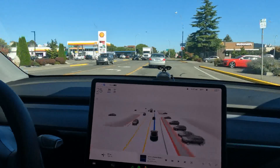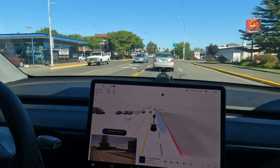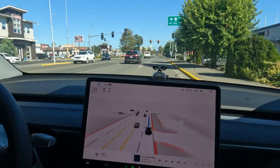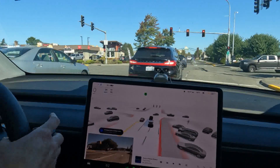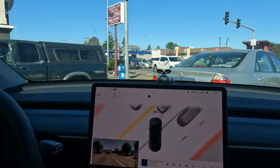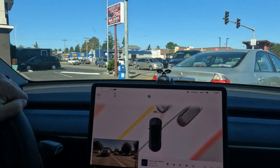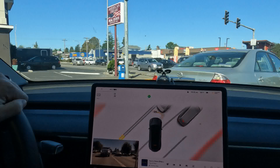Alright, so we're approaching this left-hand turn that gives Amos a lot of problems. Let's see how he does. Why is he doing that? Now we're getting into this lane — I'm going to intervene. Amos did horrible there, really really horrible. And now I'm taking up two lanes of traffic. But again, we're testing — I want to see how it performs and where it screws up. As long as it doesn't put us in jeopardy or do anything dangerous, I'm just going to let it roll.